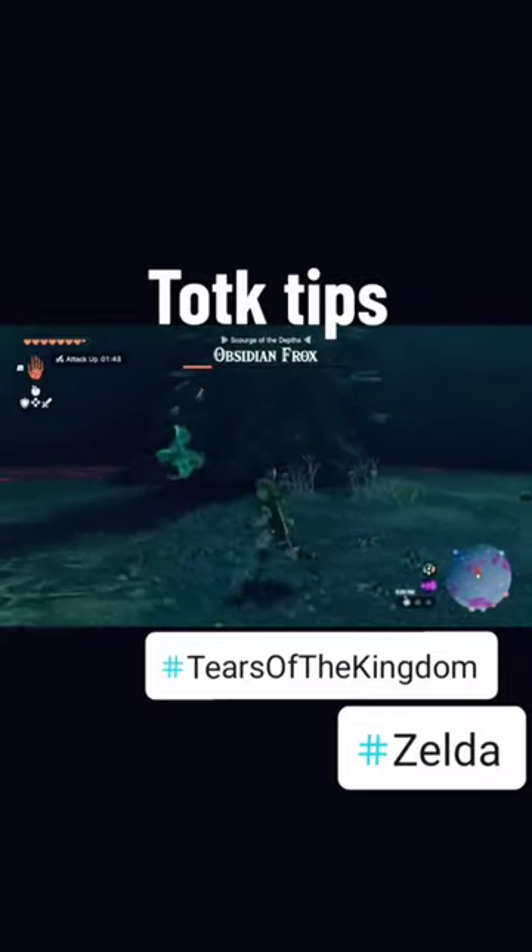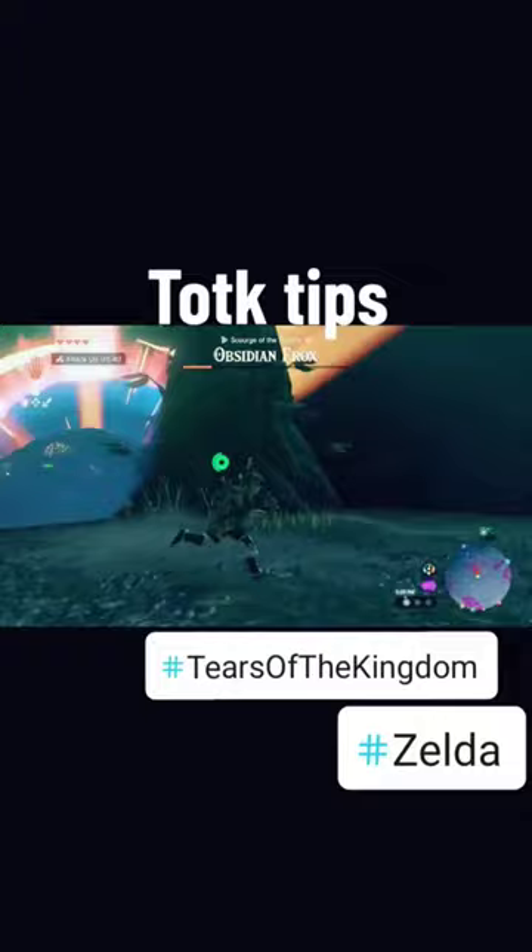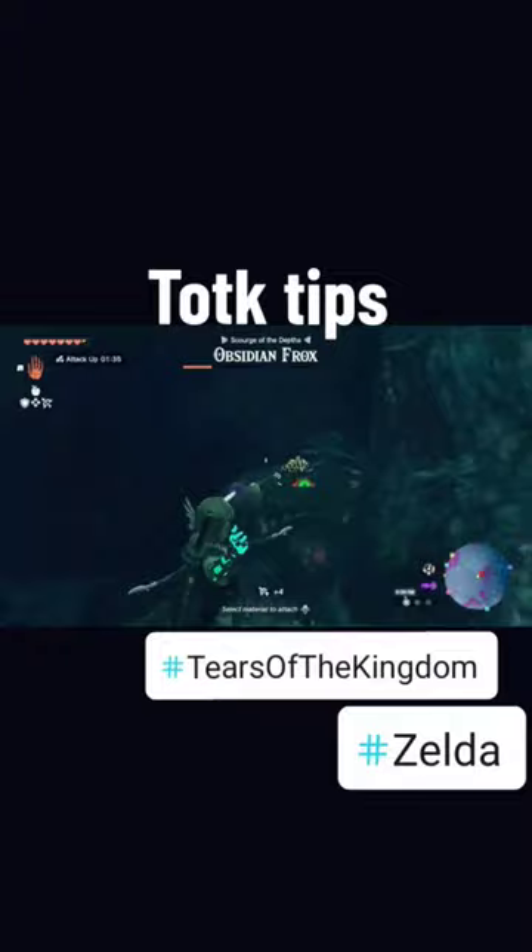Quick and easy way to take out these obsidian frocks. You're gonna want to stand behind one of these pillars, wait till they do either the double slam attack or inhale attack, then go out, pull out your bow with an eyeball attachment on it, and shoot in the general direction — that should stun him.